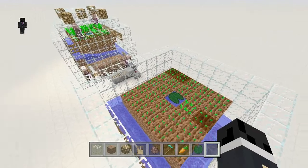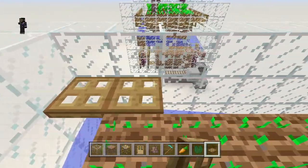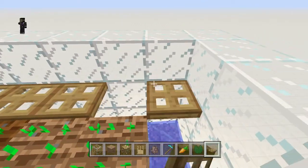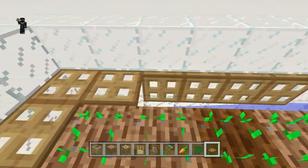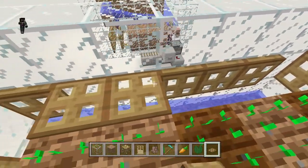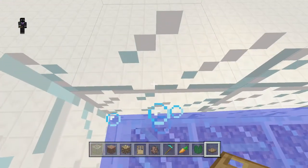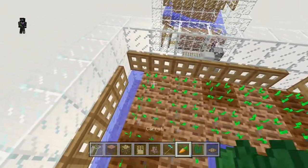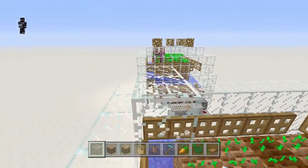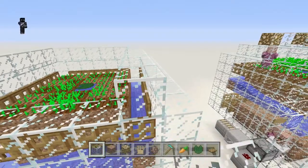Get your trapdoors and place them along the sides, facing them into the wall. Flip them all down — you'll see that if a baby villager falls into a corner, they'll go along the edge, be moved by the trapdoors, and end up in the space below. It works the same on the other side. These trapdoors also prevent regular villagers from falling in. To be extra safe, add another ring of glass around this top area above the blocks where the trapdoors are.